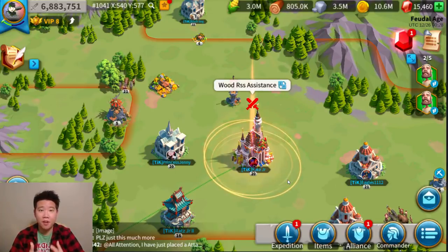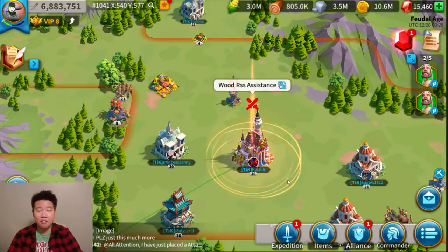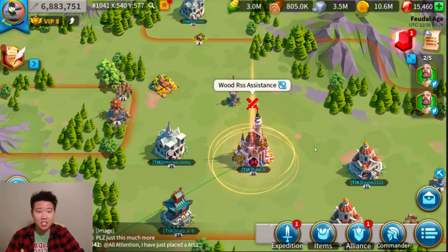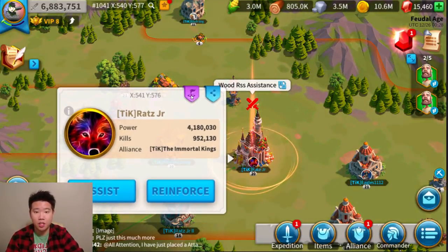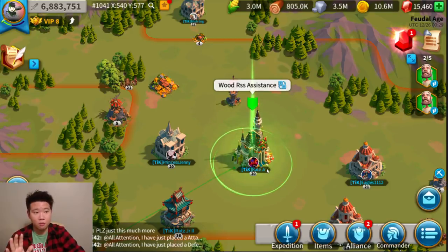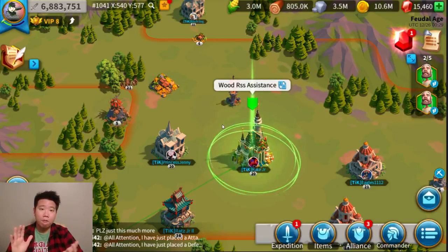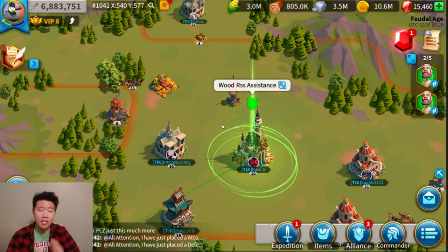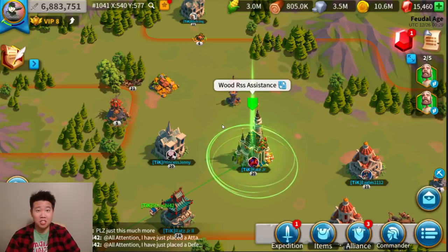Tip number nine is to find a good alliance — one that is active and will help you grow. In our alliance TIK, we help players grow by putting markers on members who need assistance. I'm giving a member wood and stones because they requested it. Find a good alliance with an experienced leader who helps members succeed rather than just controlling everyone's actions.